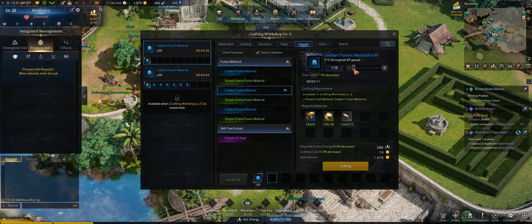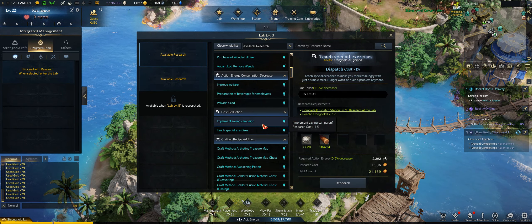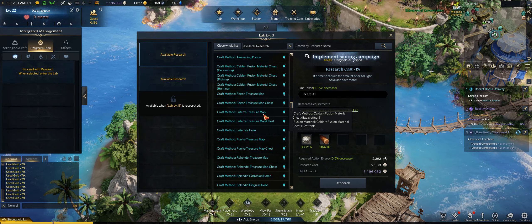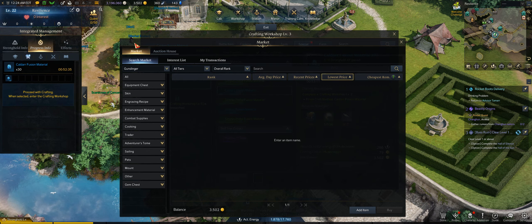To do this, you're going to want to go to your stronghold and make sure that it's level 15 or higher. If you haven't already, make sure that you go to the lab tab and research the Kaldar fusion materials, and then go to your workshop. Under the special tab, you can see that you can craft these — they're used to hone your materials in tier two.